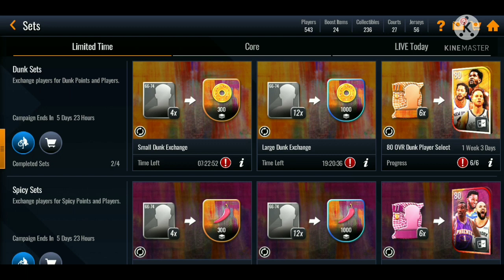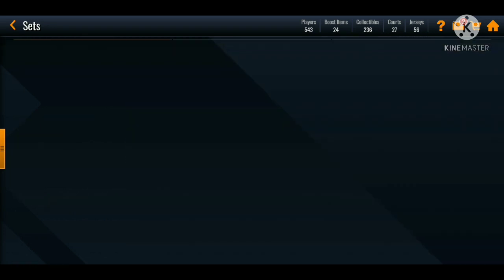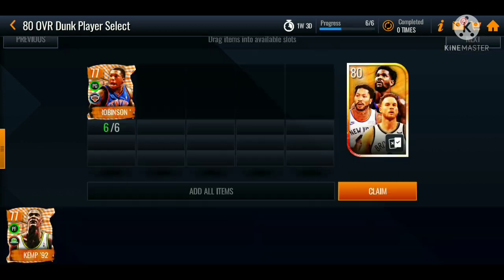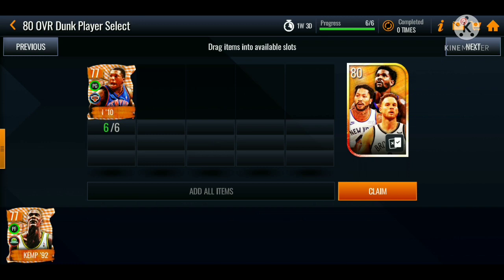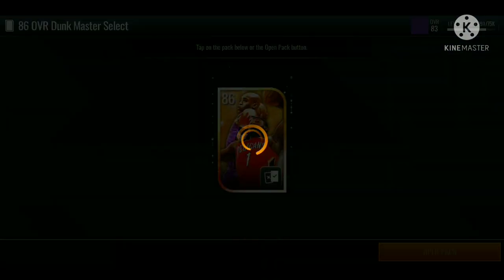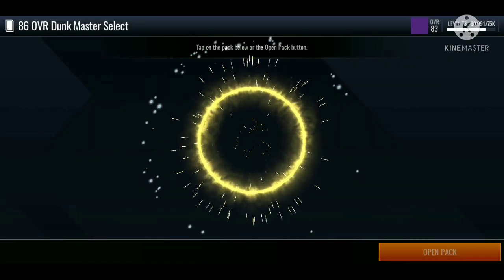Now let's go over to the sets to complete this 86 overall master. For the masters we got so far, all we need is Zach LaVine — and we already got Zach LaVine, plus an extra D-Rose as well. We also have another 80 overall select pack, so we got two out of the five we need for the next 86 overall, which is not bad. Let's go ahead and claim this 86 overall master — make sure you guys destroy that like button if you haven't already.